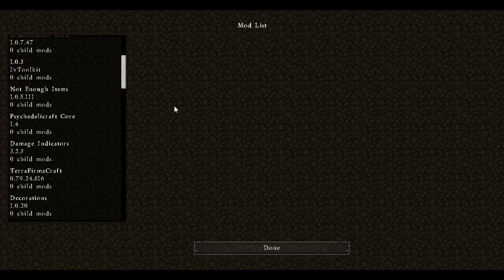NEI is here as well as the specialized stuff for TerraFirmaCraft for NEI. Now you'll notice the next one says Psychedelic Craft Core. Psychedelic Craft is one of the mods installed here in this mod pack, but none of the stuff in Psychedelic Craft is available in game — none of the plants grow, none of the recipes work. There's only one reason Psychedelic Craft is in this mod pack.